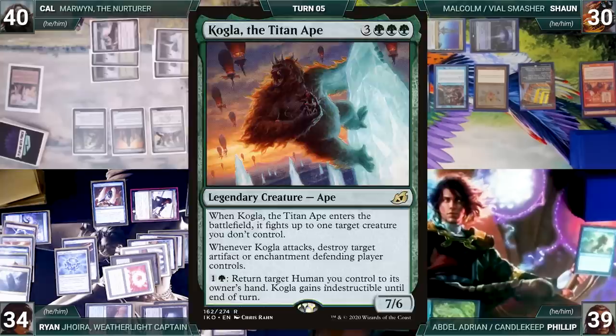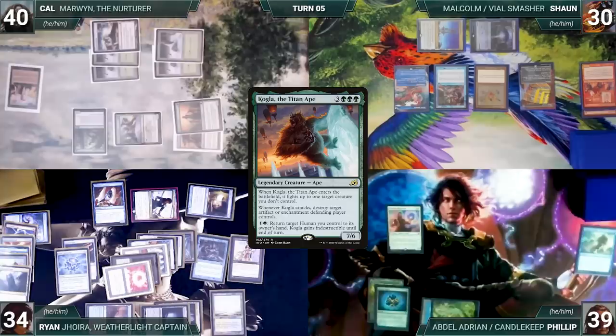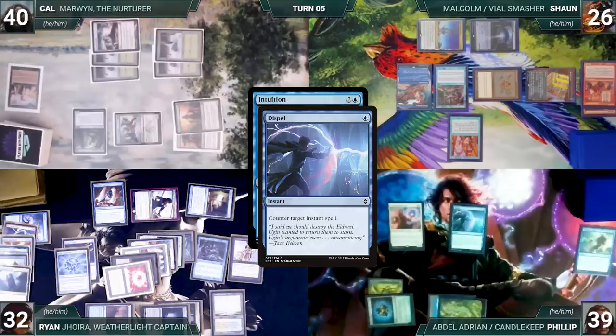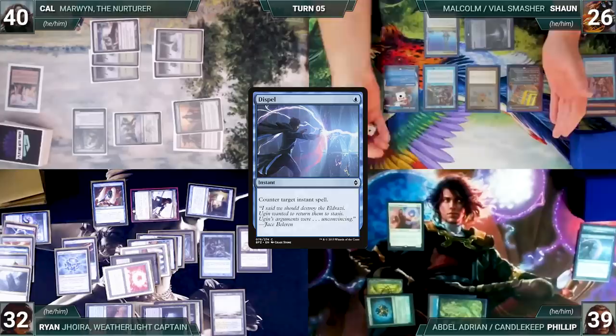Cal draws and casts Fierce Empath, paying for both Rhystics. It enters and he fetches up Kogla, the Titan Ape, into his hand. He moves to combat and attacks Ryan with Elvish Pioneer and Elvish Visionary, and attacks Sean with Teemer Sabertooth. They both take it and Cal passes to Sean. At the end of Cal's turn, Sean casts Intuition. Rhystic triggers and Ryan draws. In response, Phillip casts Dispel. Ryan draws, and Sean draws two from Mystic and Rhystic. Dispel counters Intuition, and the turn moves to Sean.